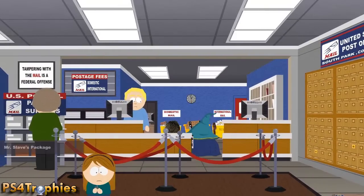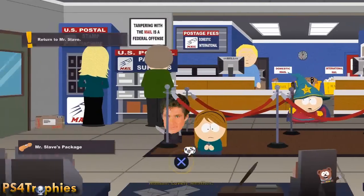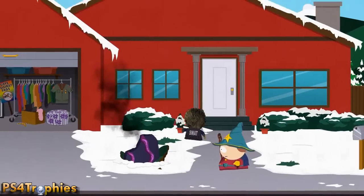It'll be right there — you can see it hopping around, looks like a dildo. Then we simply have to go and return back to Mr. Slave to give this to him and collect our summon.